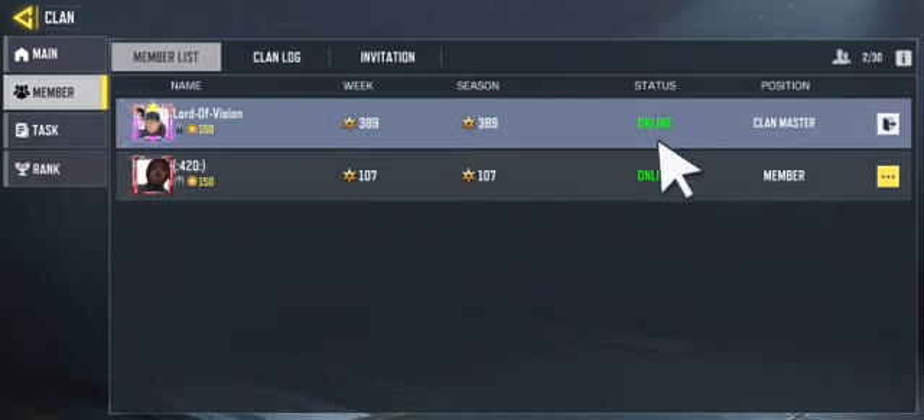Next to your name on the right-hand side there is a door. If you tap on the door — I'm clan master — but basically you click that door and then you can quit the clan.